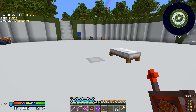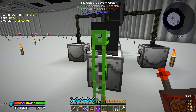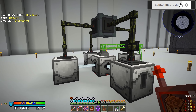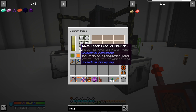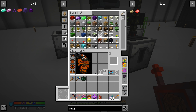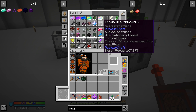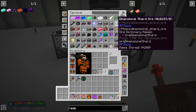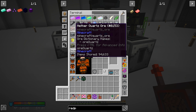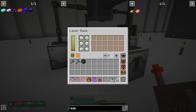I started looking around the base and realized this machine back here has been running for months. It was set up with the white laser lens to mine. Looking at things inside - almost a hundred thousand. Lithium ore, iridium ore, rock crystal ore, dimensional shard ore, nether quartz ore, and other random ores have been gathered through this machine non-stop.